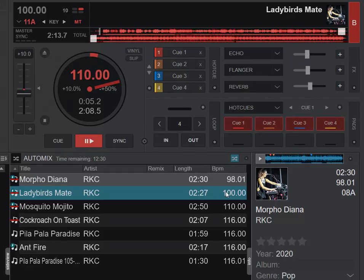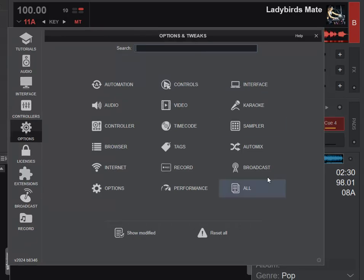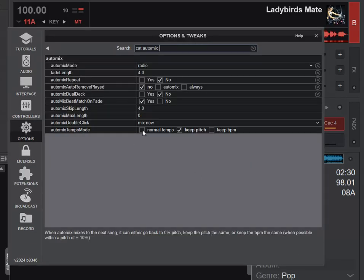It's not about keeping whatever pitch you add in terms of how fast the music is. It's about keeping this slider's pitch. So that's the first option, and that's the default. So what if you just want to keep the tracks at their original pitches, even though you changed the slider? Let's have a look — just disable that, go into the Options, and switch it to Normal Tempo.